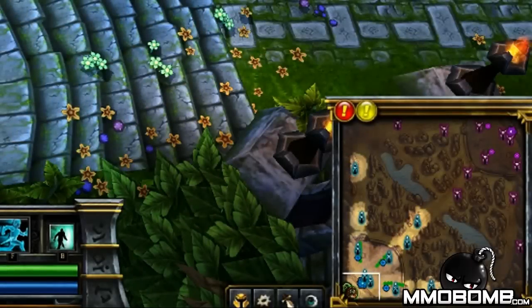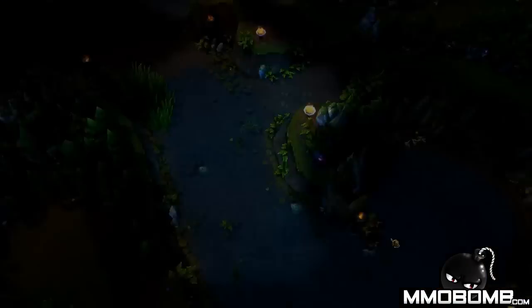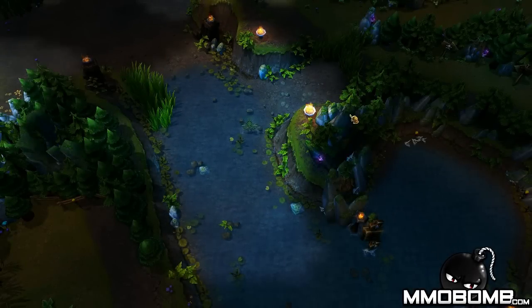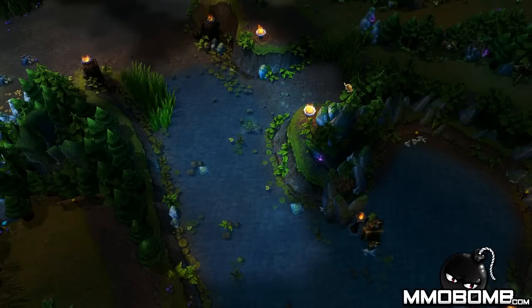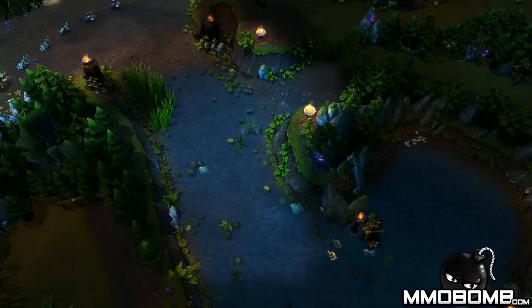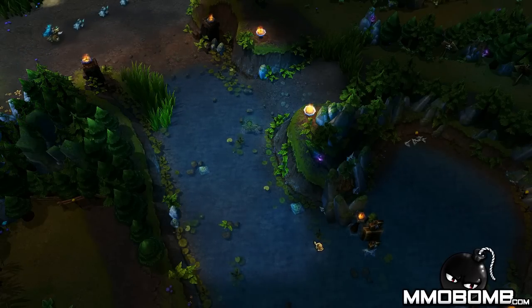Next up I want to show you guys ward locations. Please note that all of these warding locations are taken with the bottom left blue team being allies and the top right purple team being enemies. The first ward I'm going to show you is for top lane. This ward is placed in order to see enemies entering your lane attempting to gank you. You can see here you have a pretty far view down river as well as a view of any enemies coming into your lane from tri bush.